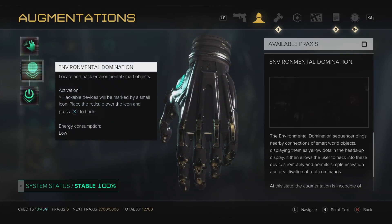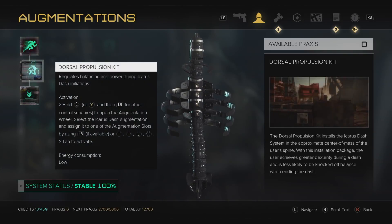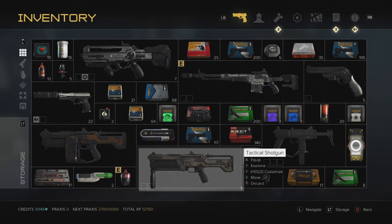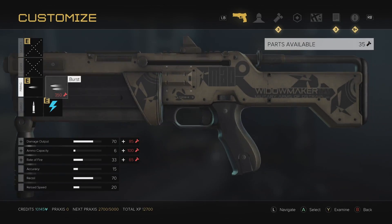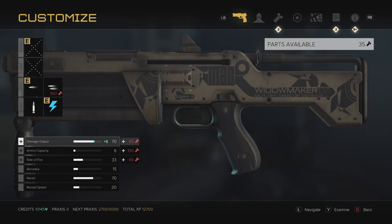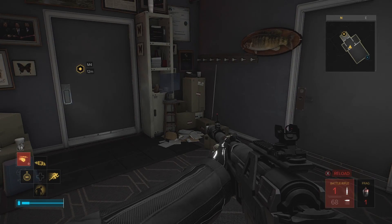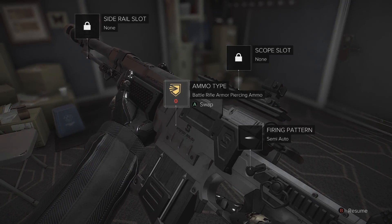Many augmentations lean towards either stealth or combat, so when you have the chance to unlock them you have to take into consideration how you're playing the game. Deciding what weapons to use also plays a role in stealth vs. combat. Each weapon can be customized — in your inventory you can add or change things such as your muzzle, scope, lasers, firing rate, and ammo type. Once customization is done, you can change anything on the fly, offering a quick way to adjust your loadout for any situation.